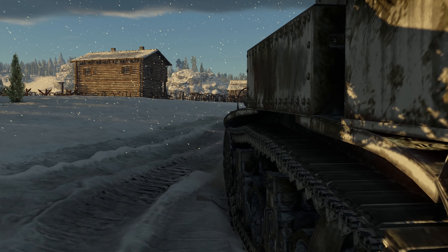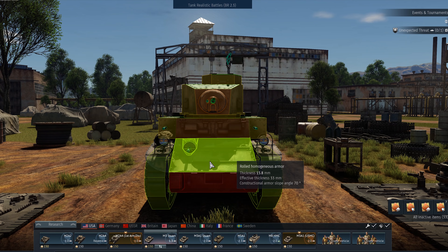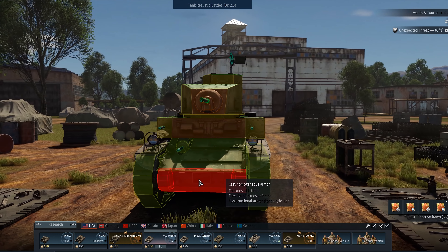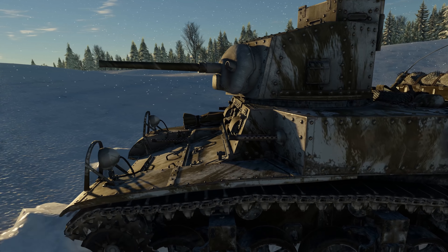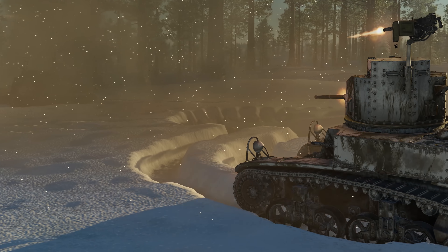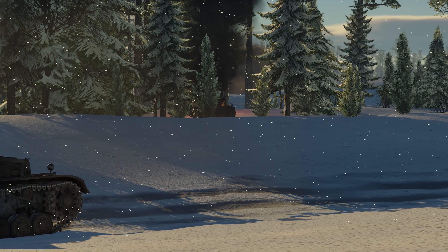Just keep in mind that the M3 can do only 6 kph when going in reverse. The upper part of its front is protected by sloped armor that is 16mm thick. The lower part is covered by 44mm of armor. That's enough to survive hits from some low-caliber cannons and machine guns. But you won't be tanking most shots coming your way, especially because most of your modules and crew members can be taken out with a single hit.